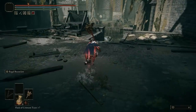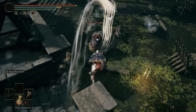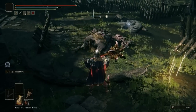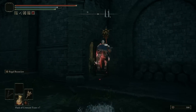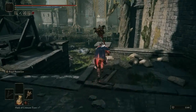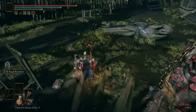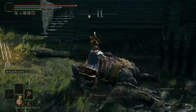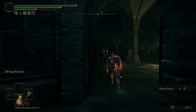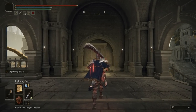Exit out and go to the two enemies — the dog and the omen. Take out the omen only, but you'll most likely have to take out the dog first because it will be an issue when trying to fight both. If you have something useful against gold enemies, such as the Beast Claw Ashes of War, you can use that. Once you pick up the Omen Cleaver, that's what we need — let's move on to the second item.